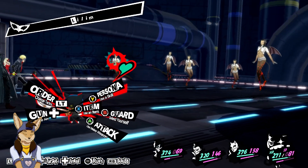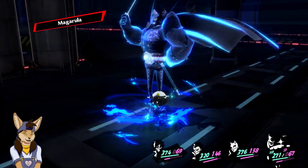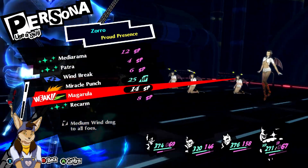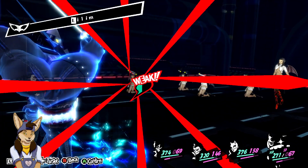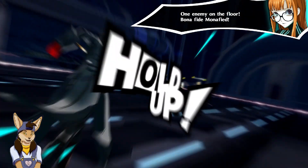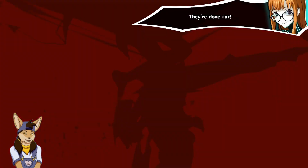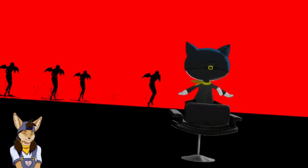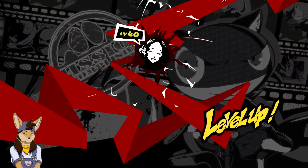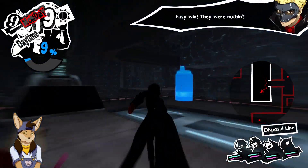There's a bunch of them here — hit all of them at once where it hurts. I'll give you permission to miss, Morgana. One enemy on the floor, bonafide, monafide. You will never have any permission to miss — you do have permission to kill them all in one attack. Good job! Level up for Haru! Easy win — they were nothing.